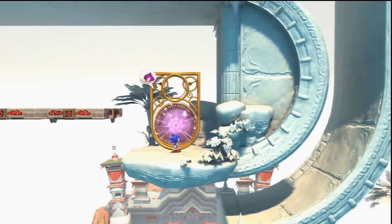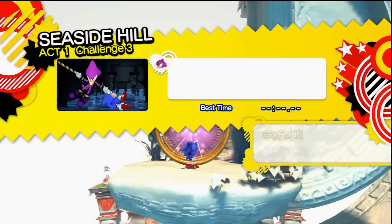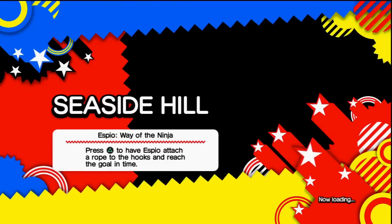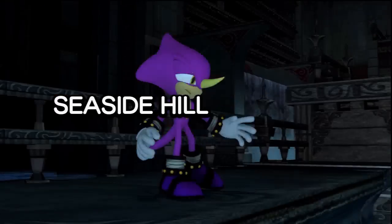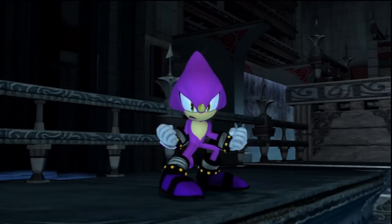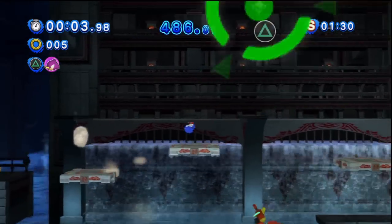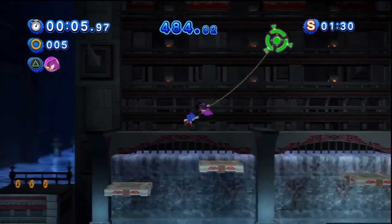Now it's time for Act 1, Challenge 3. It's time for Espio: Way of the Ninja. Press the triangle button to have Espio attach a rope to the hooks and reach the goal in time. You'll have no idea how hard it was for me to not say Ezio by mistake. Anyway, let's get started.